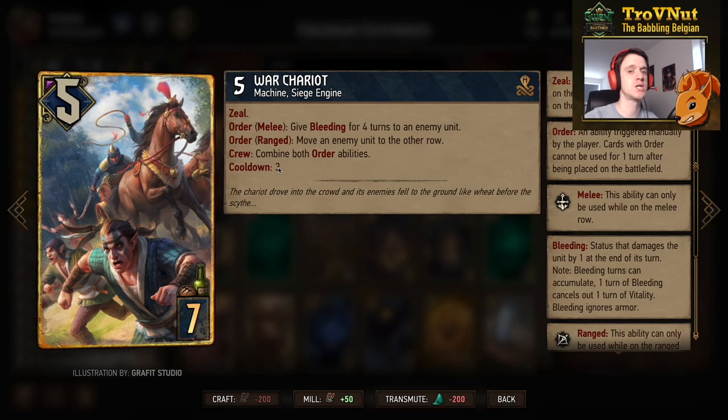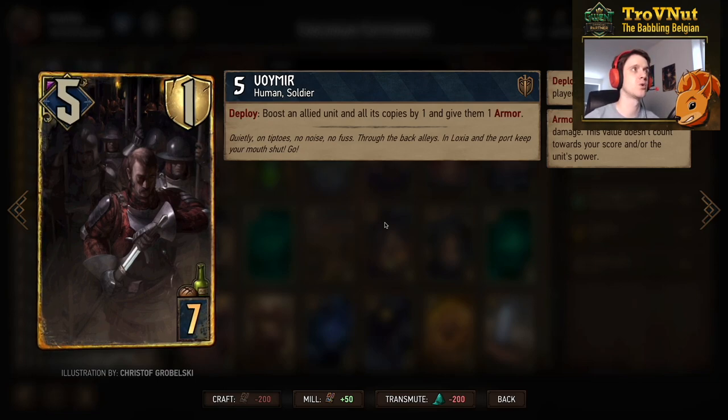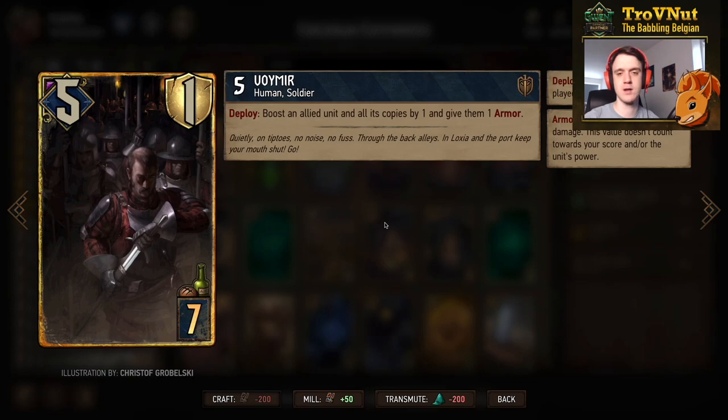Since we're playing commandos, Voimir can't be omitted: five power, one armor, and on deploy you boost an allied unit and all of its copies by one and give them one armor. We'll definitely be using that on the commandos themselves.